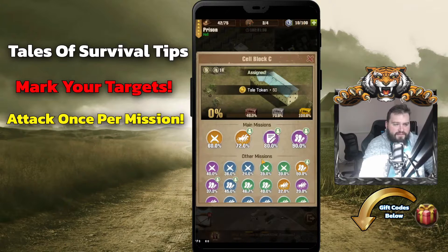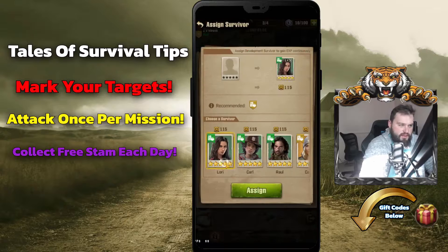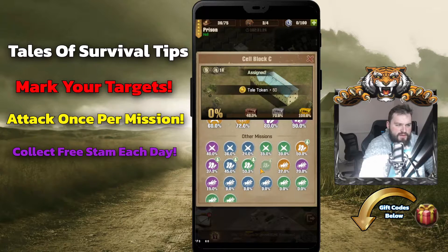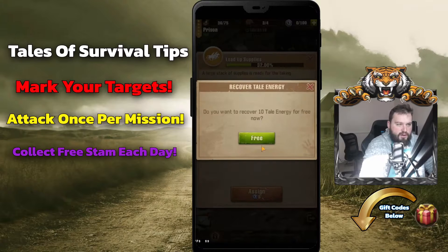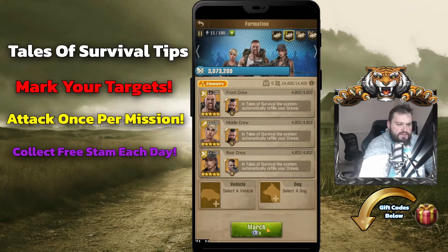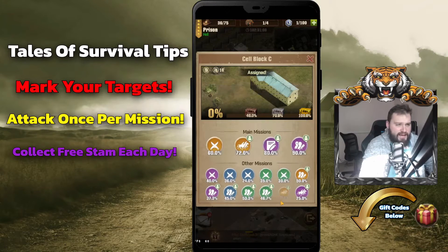We've got down to 15 stamina — you can always get 10 free stamina. So every day we'll go down to the limit, hit zero, and once we've hit zero I've participated in all the attacks and garrisoned up some training units. Now we can send out our formations to be assigned to these, using the 10 free stamina they give you. We'll garrison up formations F1 and F2 and that's really simple.